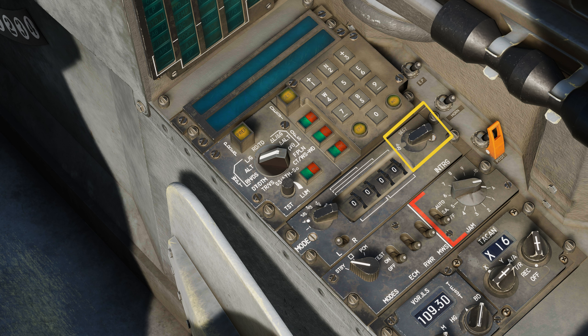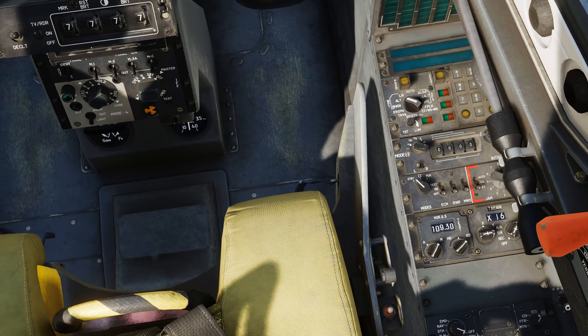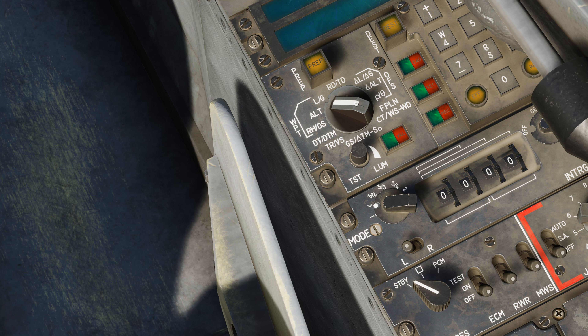Then you have the IFF interrogation mode, which selects the IFF search pattern. The mode selector selects the IFF mode that will be used for the radar interrogation. The first one we'll go over is Mode 1 — interrogations will be on Mode 1, using two digits depending on the IFF code selection switch. If I go left, it's going to use these two digits here.